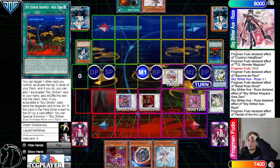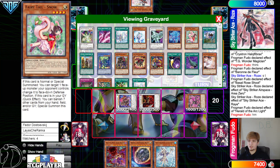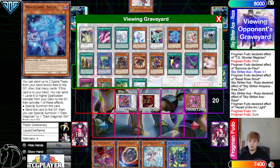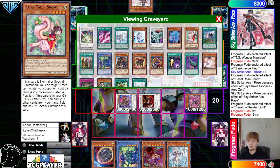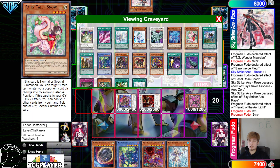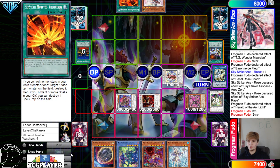Normal summon Ray. Area Zero targets Ray. Chain Ray, chain Herald of Arc Light to negate Ray. Look at the top three cards, grab Rose. That's a play for next turn because now we're going to Mystic Mine. They were thinking about chaining Snow — they could banish their whole field. But Snow still comes out, so you're still under Mystic Mine. The only way Snow prevents Mystic Mine is like if you're playing Despia and they go Mystic Mine chain link one, Mirror Jade chain link two, Snow chain link three — Snow banishes all your monsters off field, Mirror Jade resolves banishing a monster, you banish Snow, and now you have no monsters.